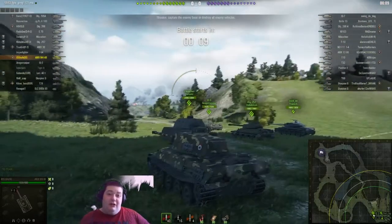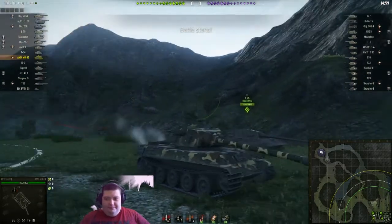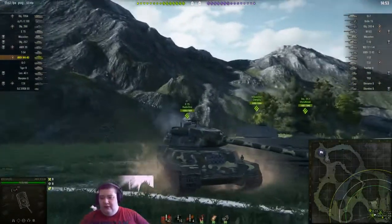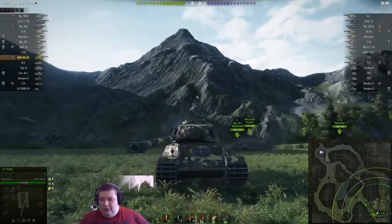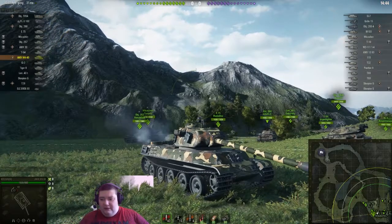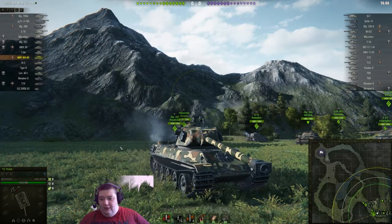This is a tier 8 French premium heavy tank. Because it's a premium tank, it's basically nothing like any of the other French heavies in the original line. It's a lot more like the line they just added for the French heavies — it's got a lot of frontal armor and a lot of armor in general. You don't want to shoot it in the random part of the turret, and you don't want to be shooting the angled frontal armor, especially if he's angled at around this kind of degree, which he should be if he's trying to bounce shots. You also don't want to shoot the side because you're probably not going to pen that either at the right angle.